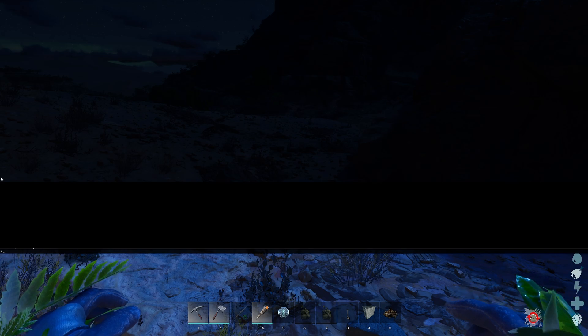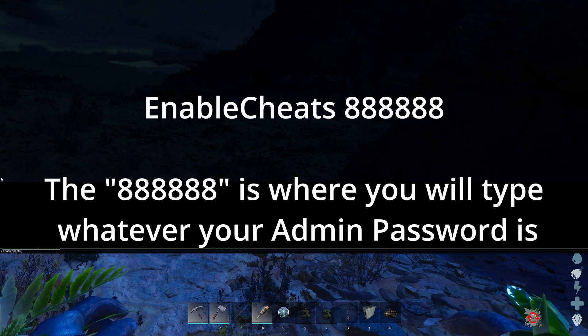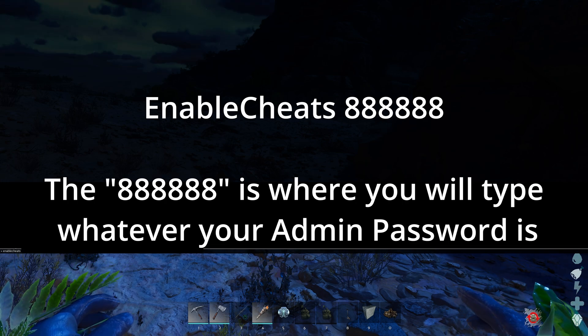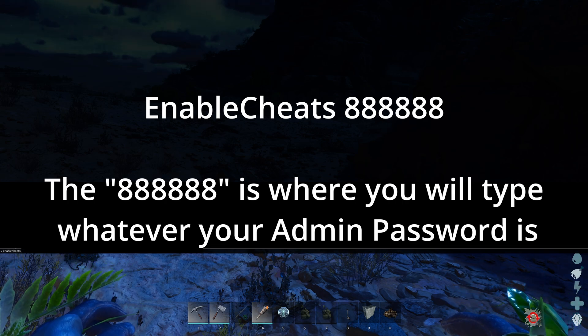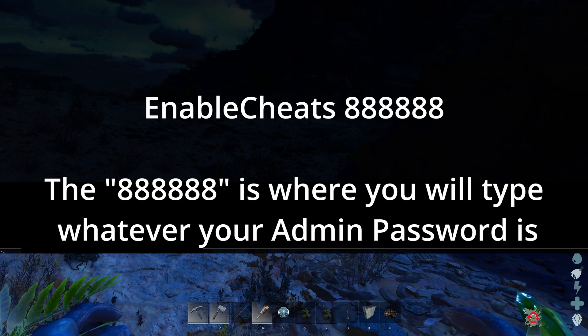You just want to type in "enablecheats" — it's all one word — then space and type in your admin password. Type that in and hit enter. By the way, if you're on a single player server, you don't have to do that.